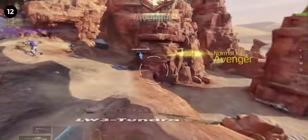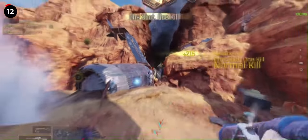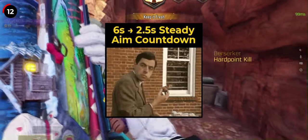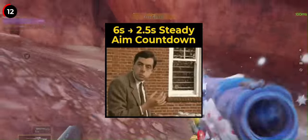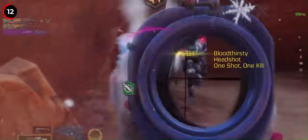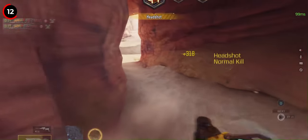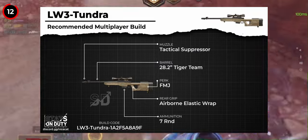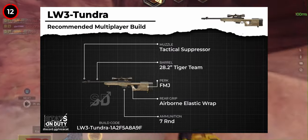This season, the Tundra received a minor nerf, specifically to its breath hold time, reduced from 6 seconds to 2.5 seconds. This adjustment was necessary as the Tundra previously boasted the highest breath hold time among all snipers and marksmen by a considerable margin. The overall performance of the weapon remains unchanged, as the main issue was the fast ADS time paired with the low flinch, meaning it is still the best bolt-action rifle.